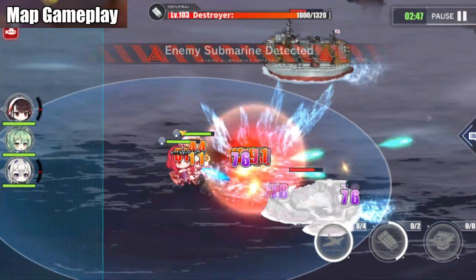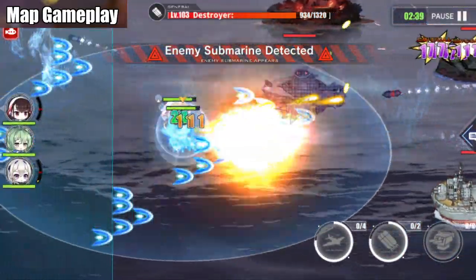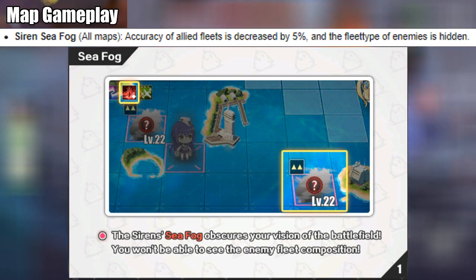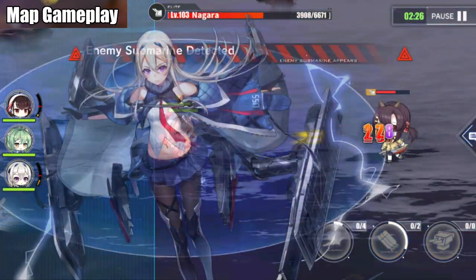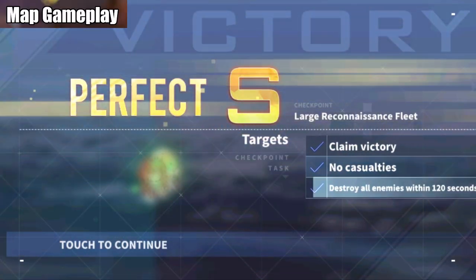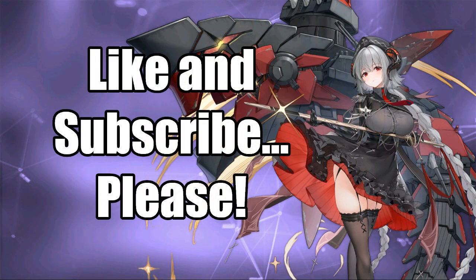I didn't even know about the faction buffs when I played earlier — only when I wrote this script did I find out. At B, D, and SP maps, Helena meta will provide some support barrage. Lastly, the Siren Sea Fog will not let you know which type of enemy you will engage, and there is also a slight debuff to your ship's accuracy. This is something you shouldn't be intimidated about, but if they include this feature on stages 12 and 13, I think it will be terrifying — especially for those who haven't completed them. And if you want more guides like this, make sure to hit the subscribe button.